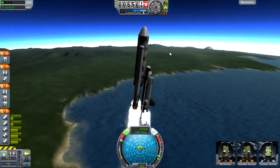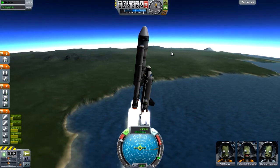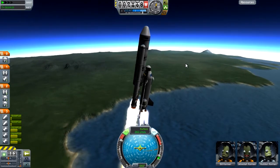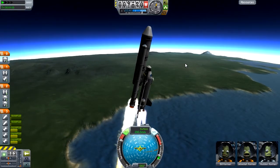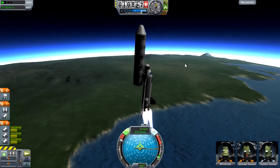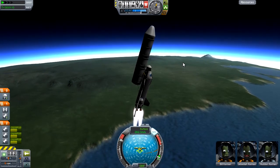It looks like we're getting up to a reasonable altitude now and the SRBs are going to start overpowering everything else. You can see the RCS thrusters having to kick in, which is fine because the SRBs are about to run out of fuel. They've sort of started our gravity turn off for us, so that's all okay. And they cut out, then we split them off — make sure they don't hit the wings — and then we can turn the RCS off again because we don't need that.